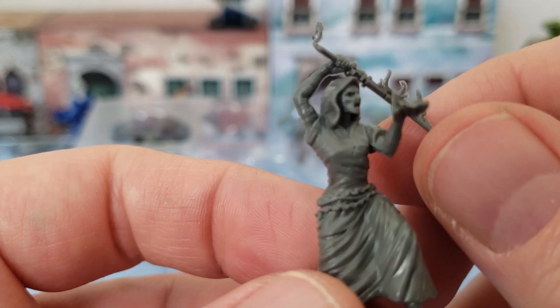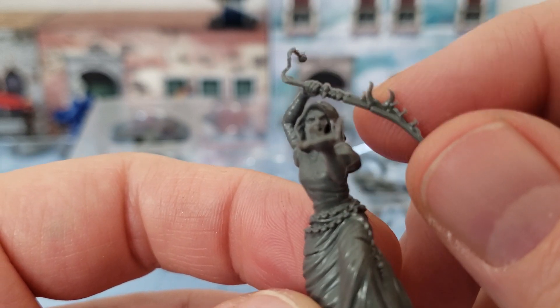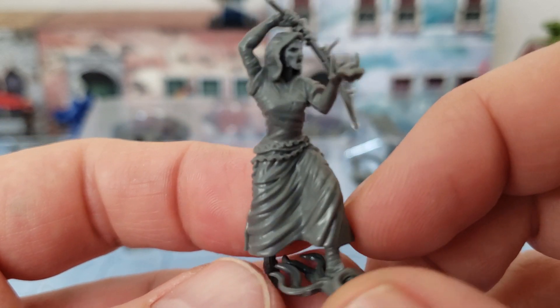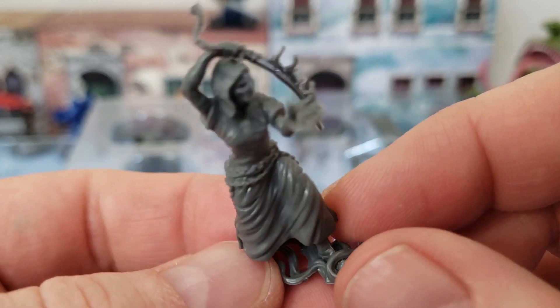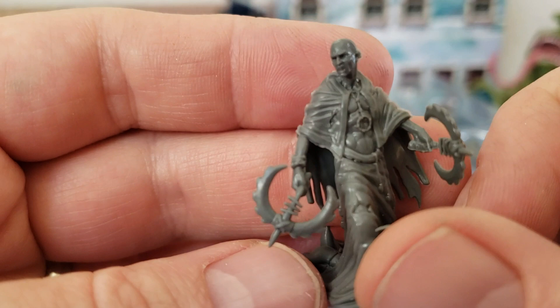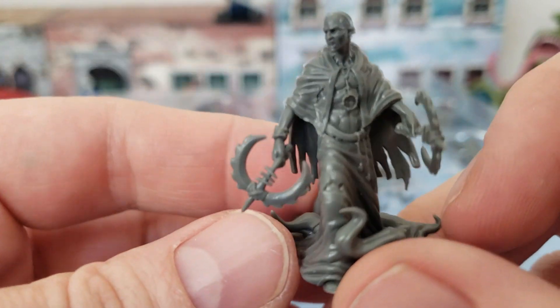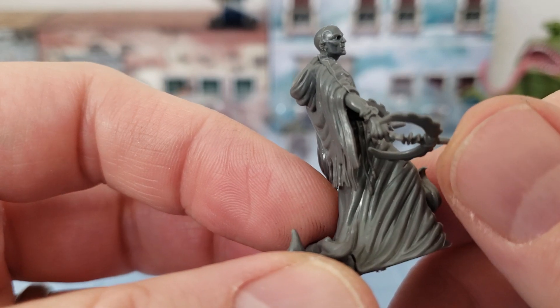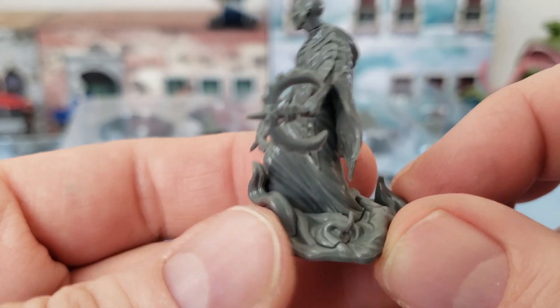As we were talking, there are these bendy bits. You can see a little bit of flash there that's going to need some cleaning if that's a concern of yours. Again, very characterful sculpts — would be great in just about any tabletop game. This is the guy on the box cover. I don't think that's supposed to bend that far back — more like that. Is it worth trying to fix? I don't know.